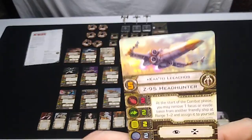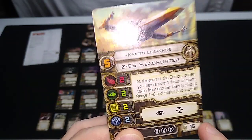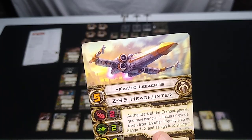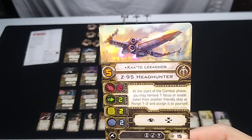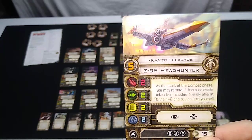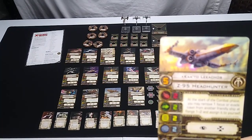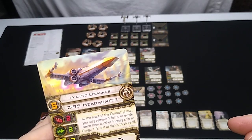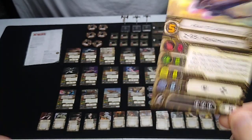Next up: Kato Lichos, skill level five, 15 squadron points. Elite, missile, and luck upgrades. At the start of the combat phase, you may remove one focus or evade token from another friendly ship at range one to two and assign it to yourself. It is situational, but if a wingman has an evade token and you're about to be fired on and within range one or two, you can transfer that evade token to your ship. Good use for it.